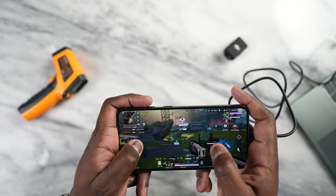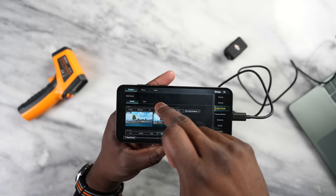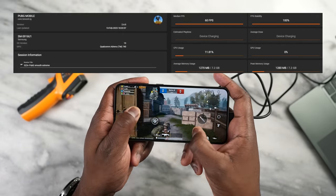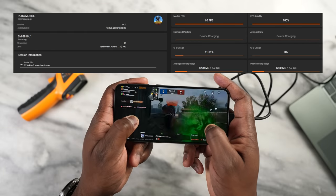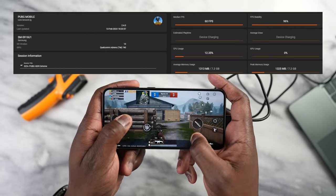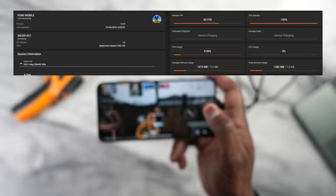For PUBG Mobile we ran the game in three different settings: Smooth Xtreme, HDR Xtreme, and Ultra HD Ultra. Starting with Smooth Xtreme, we got a solid 60 frames per second, very smooth. Moving to HDR Xtreme, we again got 60 frames per second with smooth gameplay as expected. Finally, on Ultra HD Ultra, we were able to get 40 frames per second.